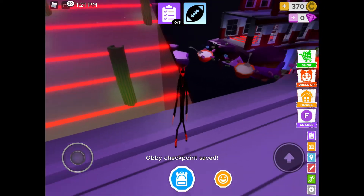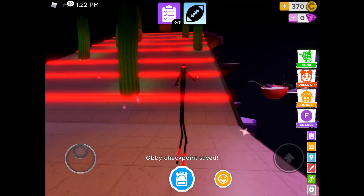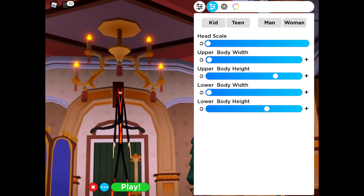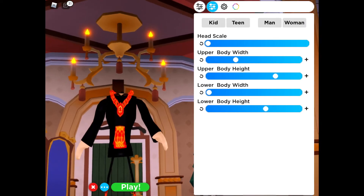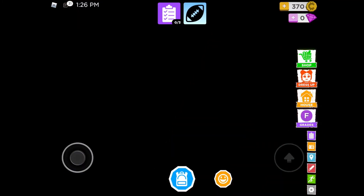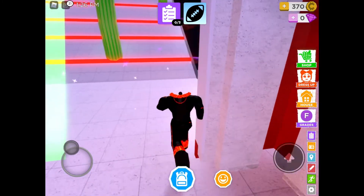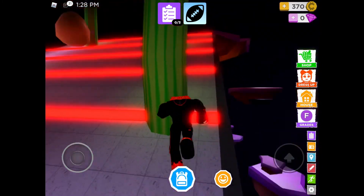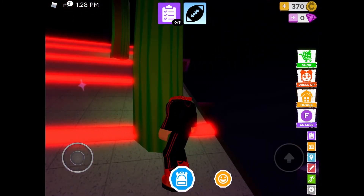Now this is the last bit - it's the hardest one, but there's a trick I want to show you. Go to dress up and adjust your height - make yourself a bit thicker, make yourself fat. Then the jumps over here will be more easy.